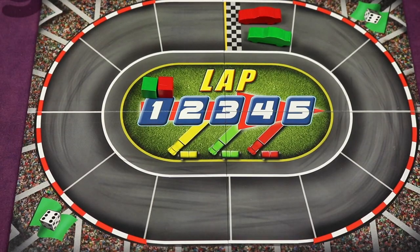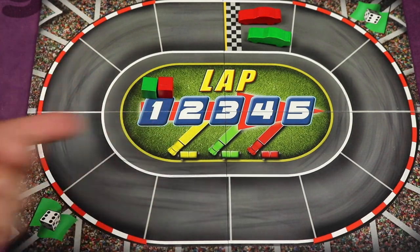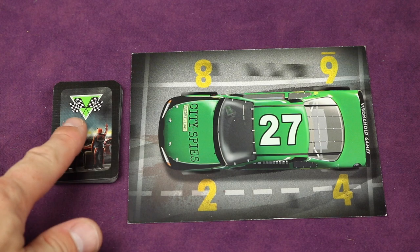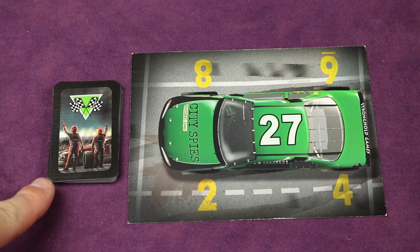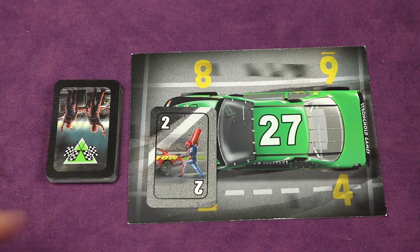The game is played over three rounds, and this board is simply to track the score to see who's furthest on the furthest lap. Each car color comes with its own card color, and there are cards with numbers between one and ten. The numbers are either going to be white or black, and this is important that I'll go over later.